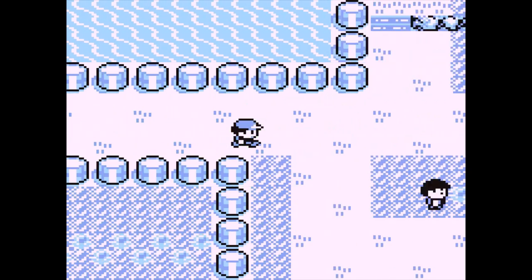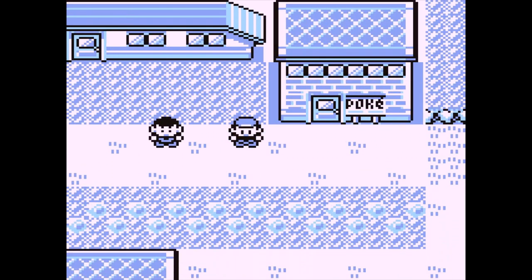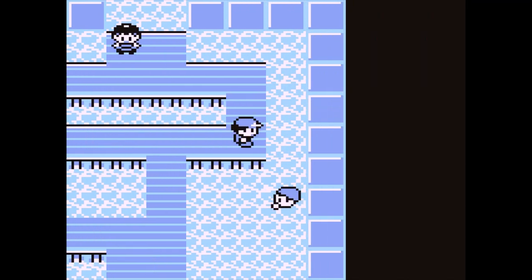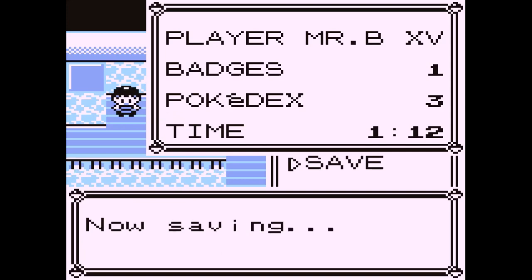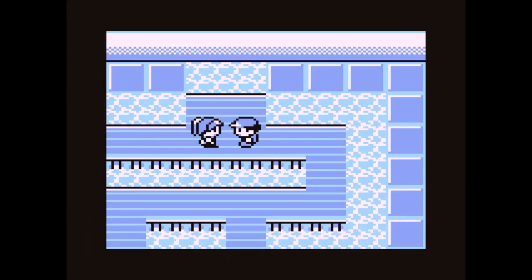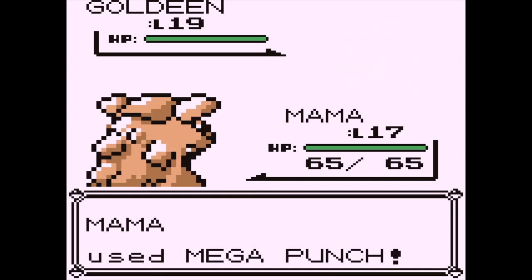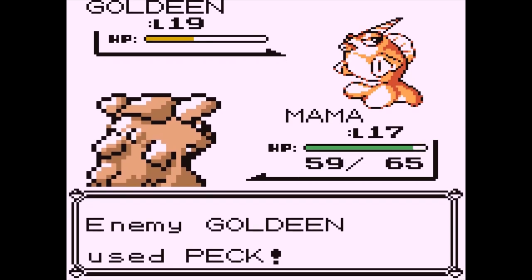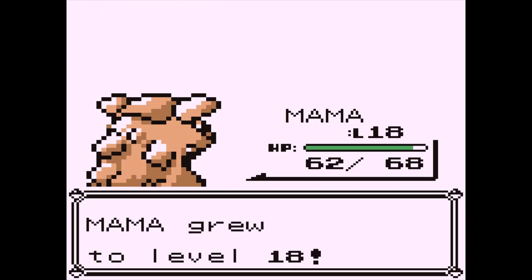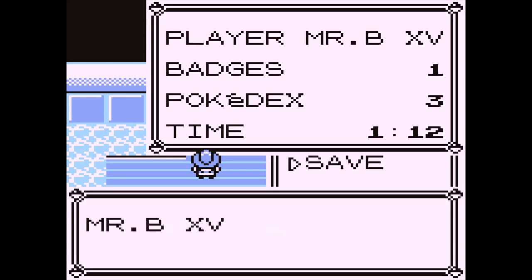I'm gonna get the Rare Candy real quick, and then I'm thinking I'm gonna take on Misty first. I know I'm kind of low level, but I have Mega Punch and decent speed. I might be able to outspeed Staryu, and maybe one or two Mega Punches will do it, then I'll have Bubble Beam for Starmie. If this fight with Goldeen is any indicator, we're looking at about half for Staryu. One hour and twelve minutes in game, 23 minutes real time - let's take on Misty.